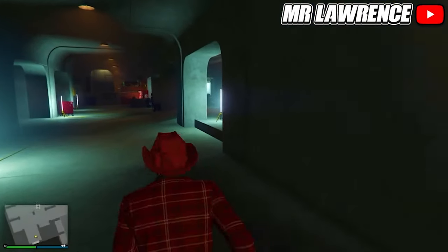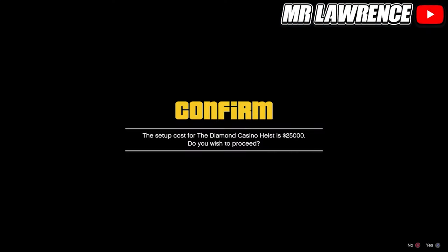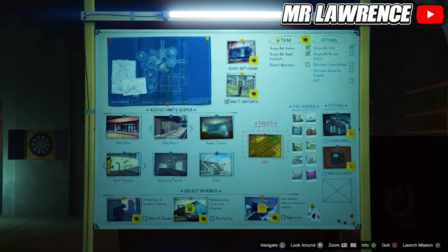Then make your way back to your arcade. Come over to the boards again — they will be empty. Press right on the d-pad to set it up again, and your vault content should have changed to something else.